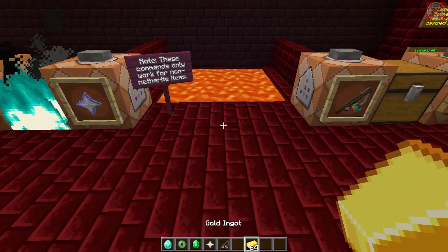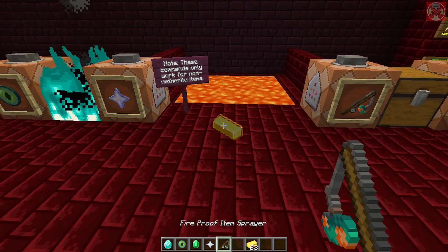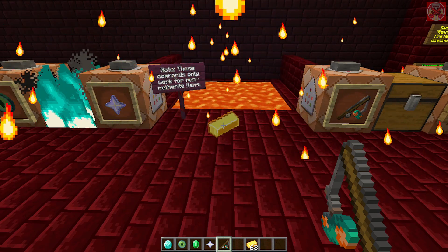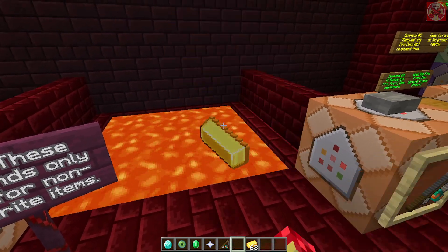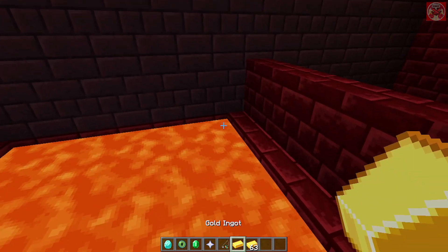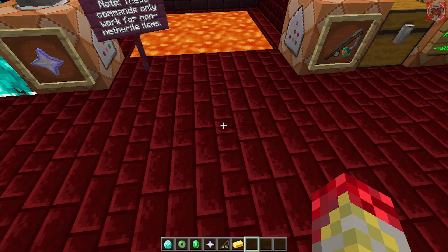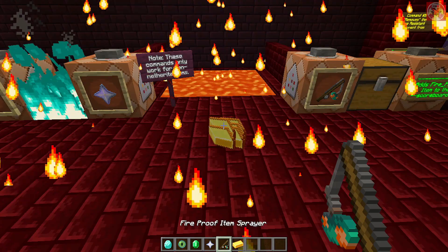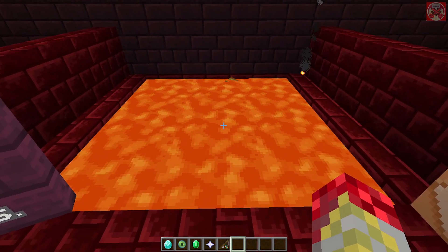So let's say I drop a golden ingot on the ground — then you right click with the fireproof item sprayer, and as you can see you get the flame particles. And once that's done, you can toss them into lava or fire and they will not burn. You can do this with even a stack of items at once and it will still work.